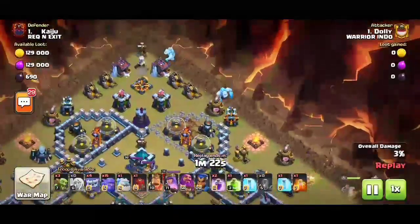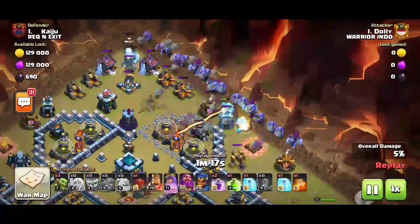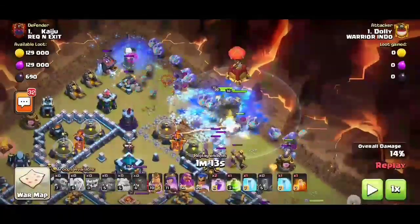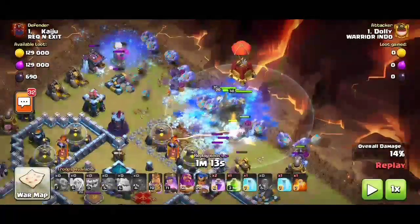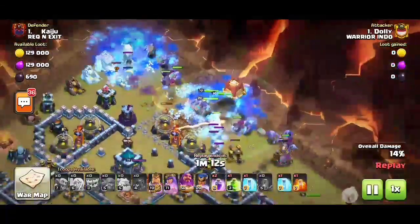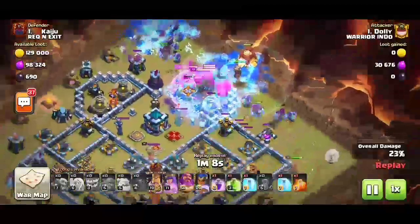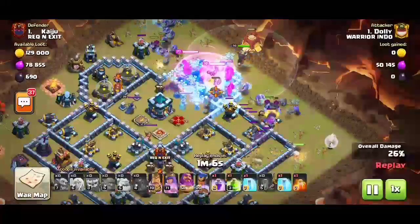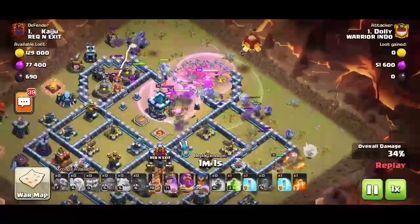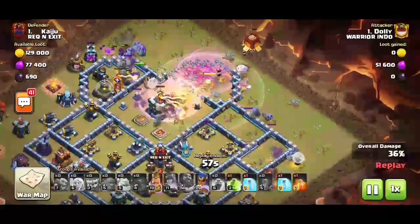Leaving all ice golems, and leaving the bowlers behind the ice golems so they will do more damage while ice golems take all the damage. He left his siege barracks. Leaving the heroes so they go directly into the middle of the base, and leaving the rage spells one by one so they do more and more damage and clear up the base easily.